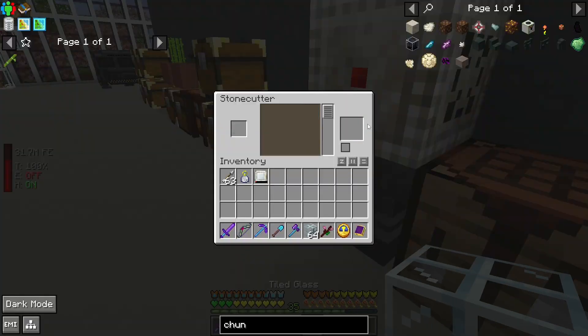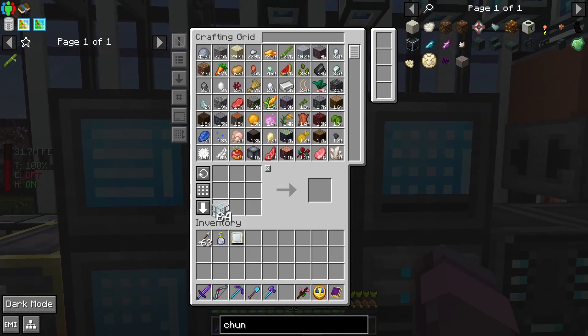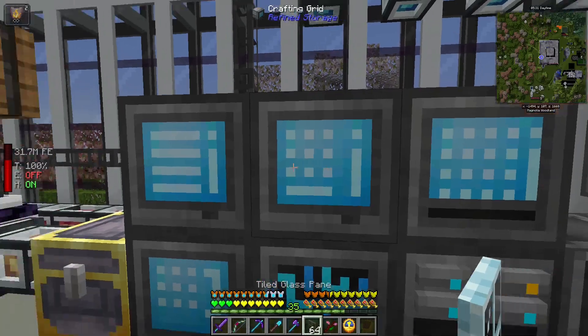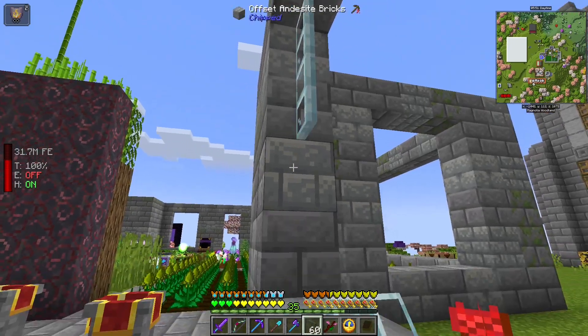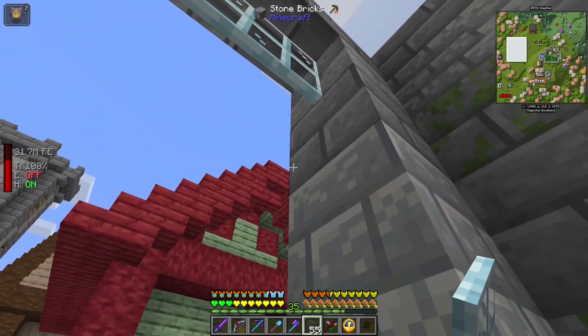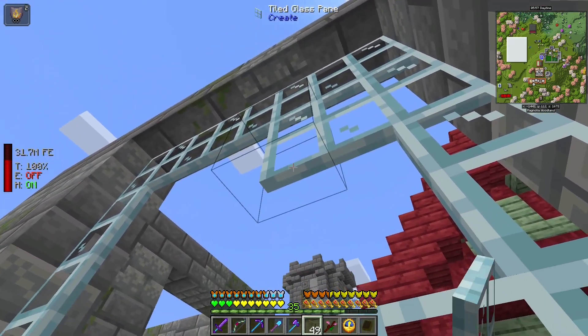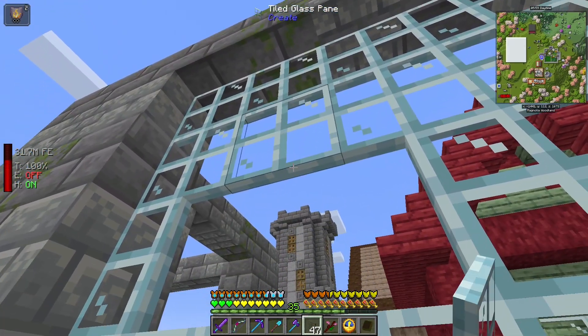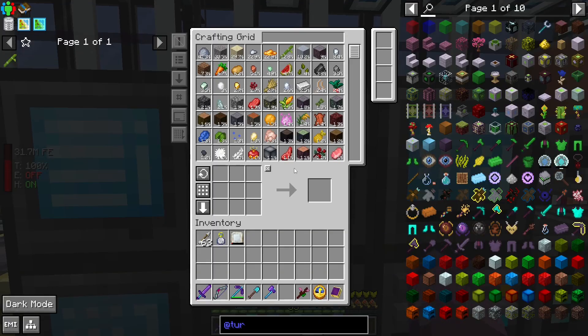Back to the greenhouse — Create adds all this fancy glass that you can then make into panes. We're going to use some of it out here. Let's check it out. Fill it in here. Yeah, that's perfect.